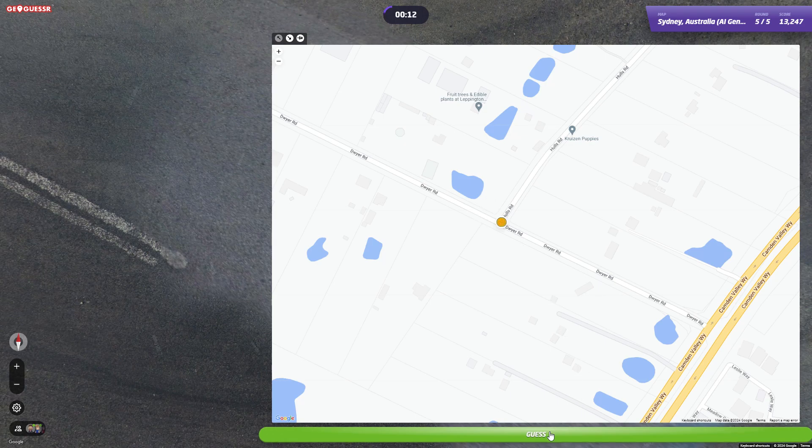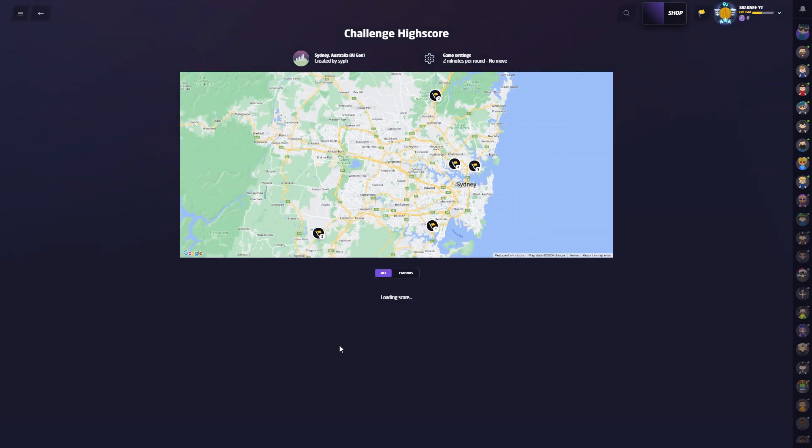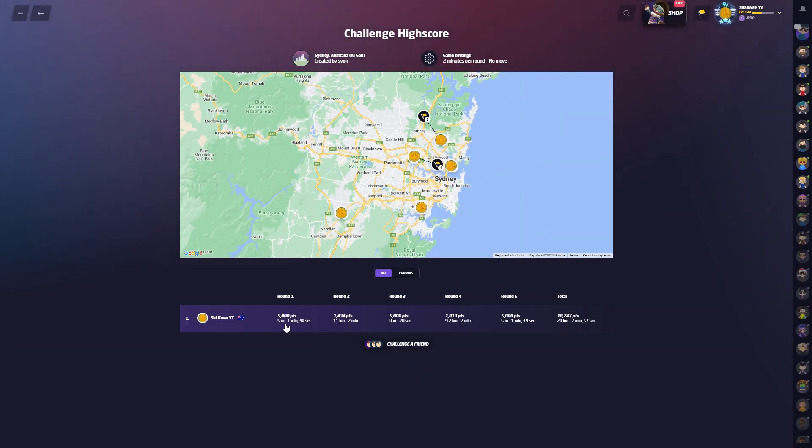What an up and down game that was. Let's look at the breakdown. We had a 5k, a bad round, a bad round - that's how it goes sometimes. If you liked that one guys, leave a like. If you want to subscribe, that would be awesome. We'll get back to a world map next and then we'll come back and do some more Australian maps. Cheers!